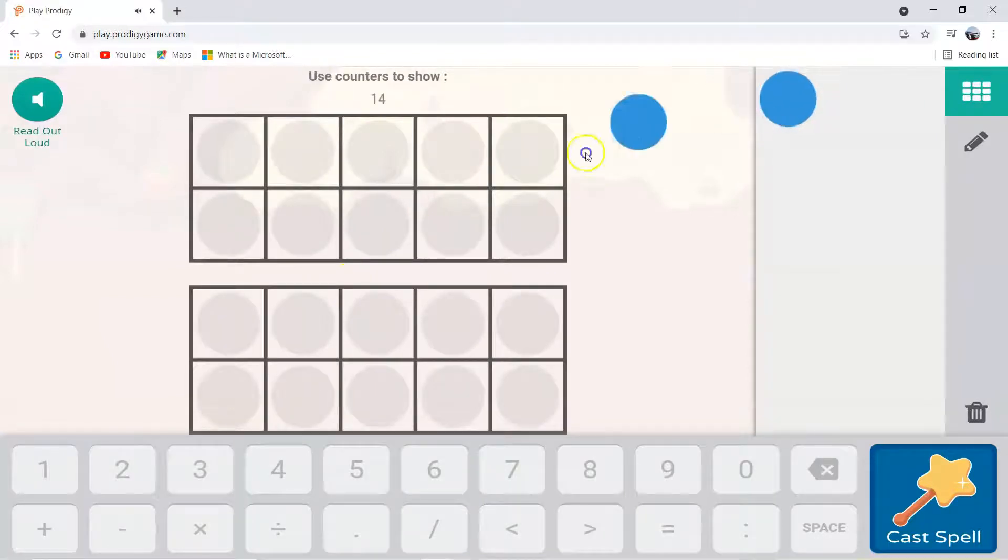For this question: use counters to show 14. So if you drag up all the counters, here's up to 14.